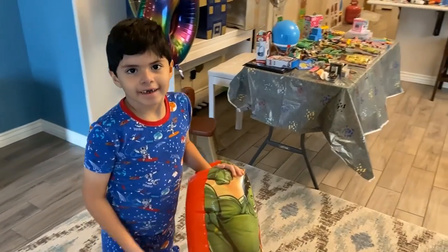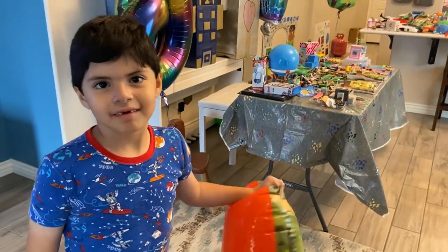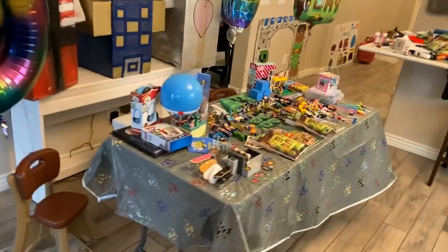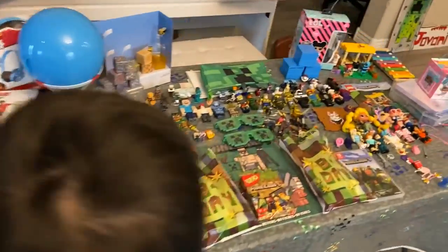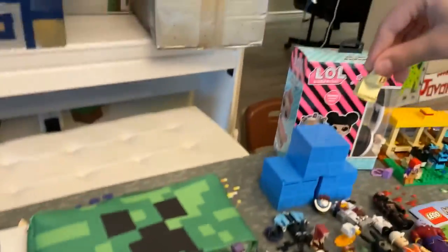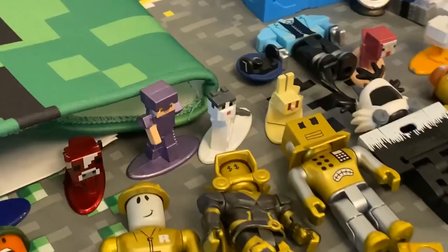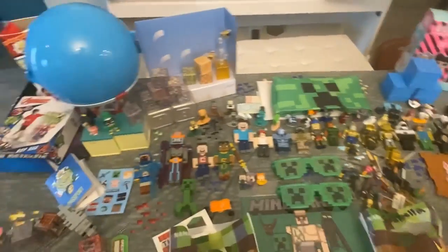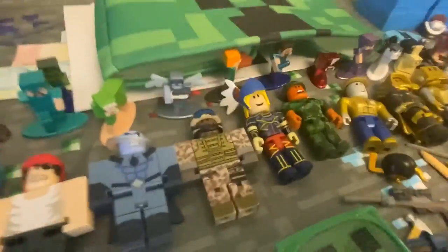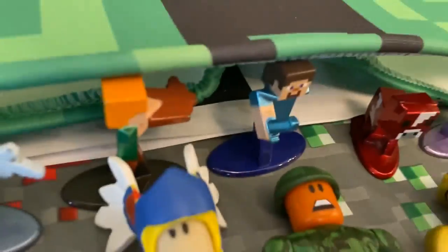Hey Papa, what are you doing today? I'm going to make a Minecraft world for my little toy. Show me your toys — is this what you got for your birthday? Look, that's a rabbit! You got all these cool toys, and you're gonna make your own Minecraft world. That's Steve right there — what are you doing under there Steve, don't be scared.